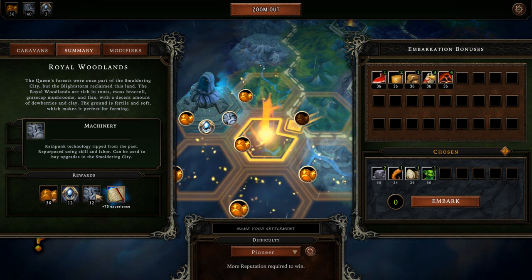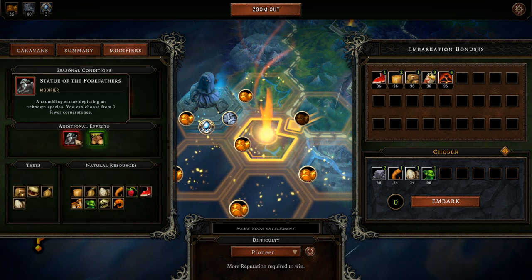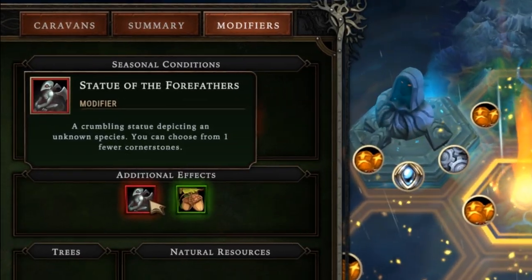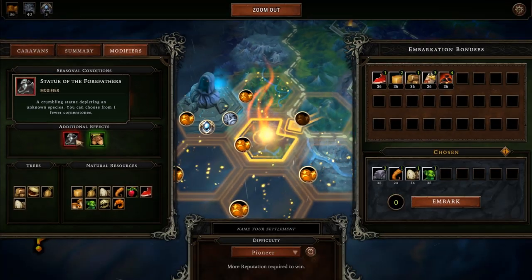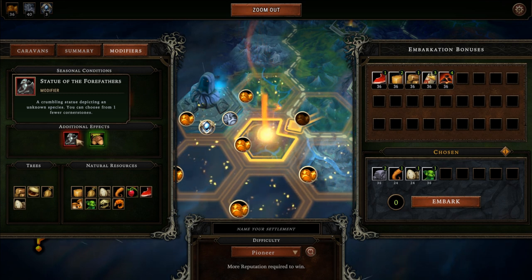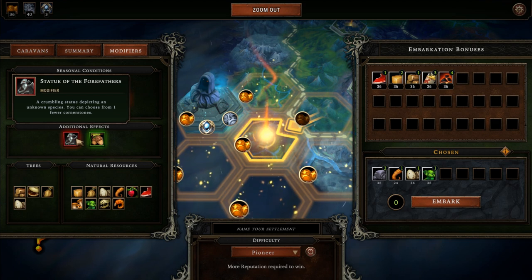As for the map itself, I have a large modifier here meaning I will get 12 artifacts and 12 machinery to upgrade my smoldering city if I win the scenario. The modifier that grants those buffs also comes with a huge debuff: I can choose one fewer cornerstone. Luckily I have an upgrade unlocked in the city that allows choosing from three cornerstones, so my choices go down from three to two — not such a dangerous debuff.